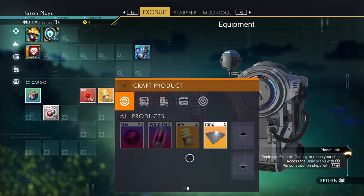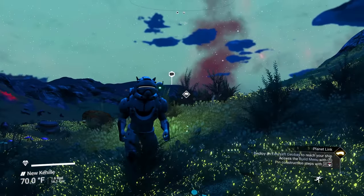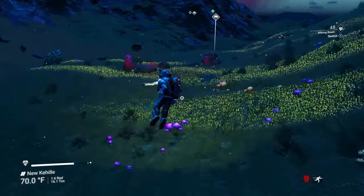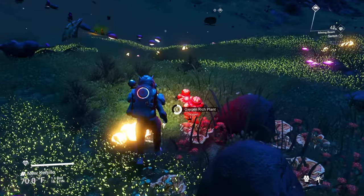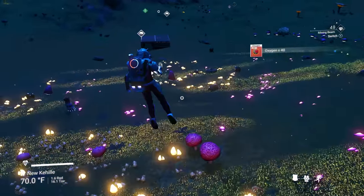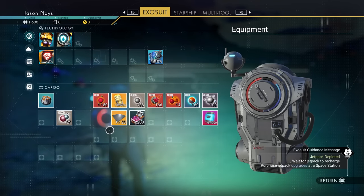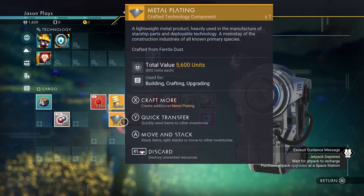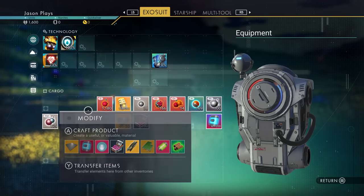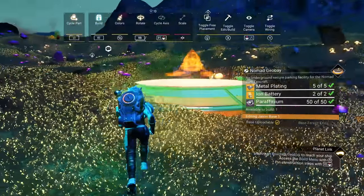Now we're going to need some metal plating. You need to be close to your base computer in order to build items - if you're too far away it will not let you construct any items. If you're within 300 feet you're okay; after 300 you're kind of screwed. We're going to make nine metal platings because we're going to need more later on. Now we need to make our Nomad Geobay.